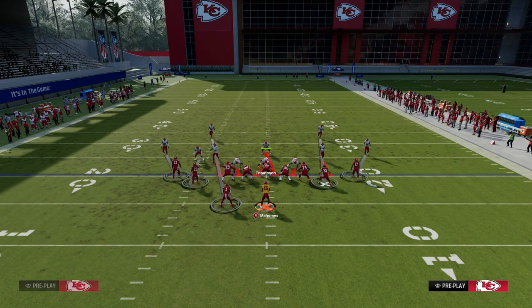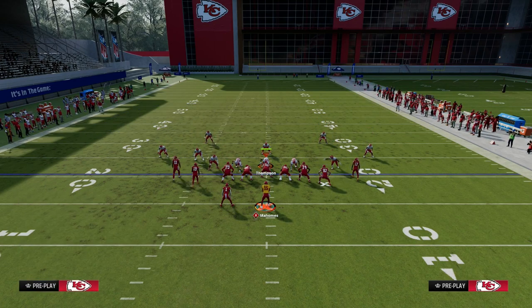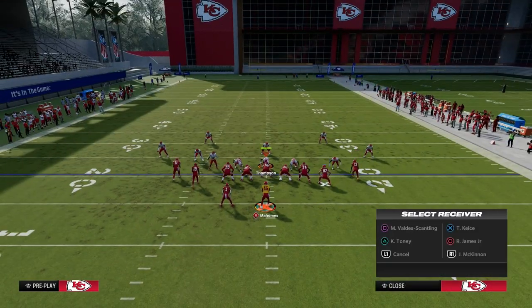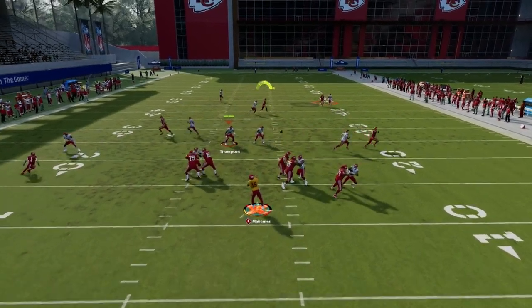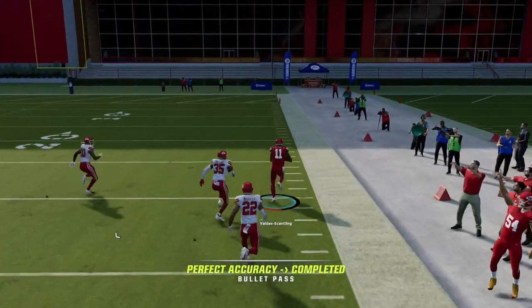Number one, the running back is open. The running back is going to always be open this year on wheels — just so you know. But the other thing I want to show you about this play is the fact that you have the best post route in the game in Post-Wheel Drag. Just free-form that to the inside, and as you can see, it's going to cook man coverage every single time.